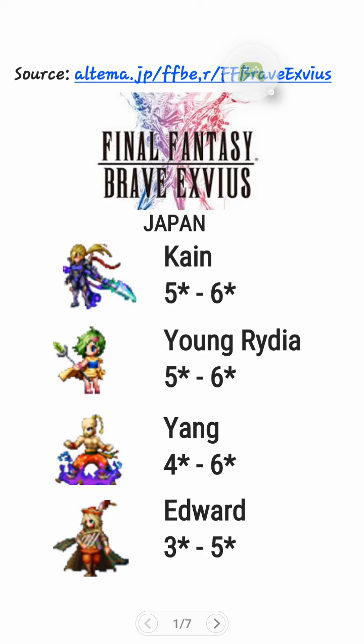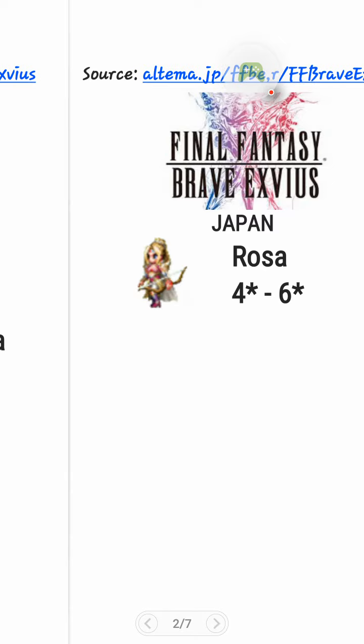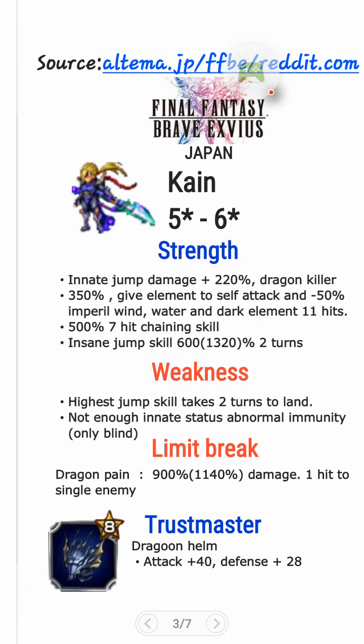We got Kain, 5-star base, 6-star max. Young Rydia, 5-star base, 6-star max. Yang, 4-star base, 6-star max. Edward, 3-star base, 5-star max. And also Rosa, 4-star base, 6-star max.